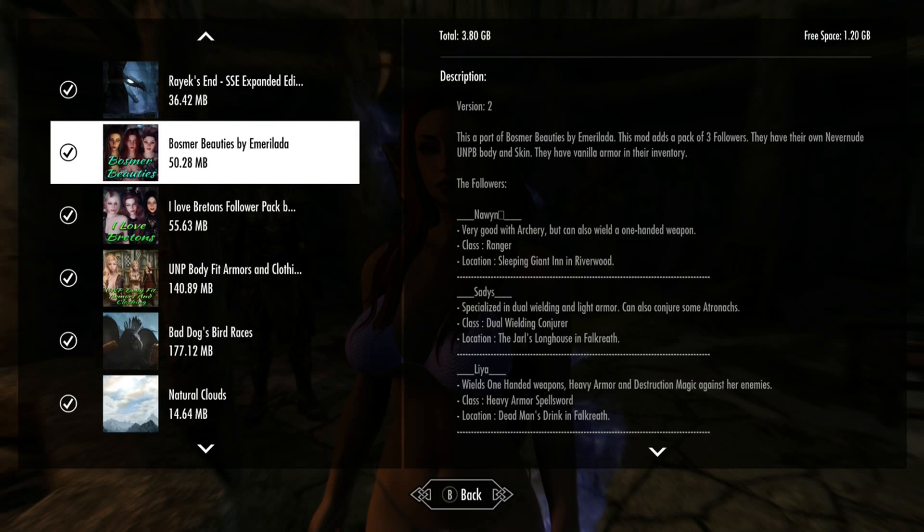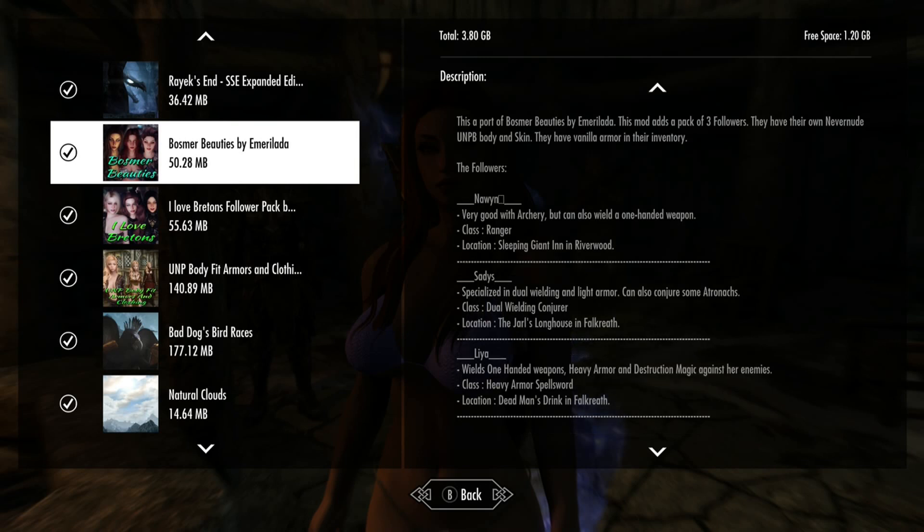Pretty easy to find. One's a Ranger, one's a Dual-Wielding Conjurer, and the other's a Heavy Armor Spellsword.